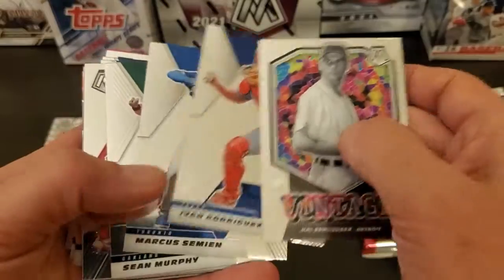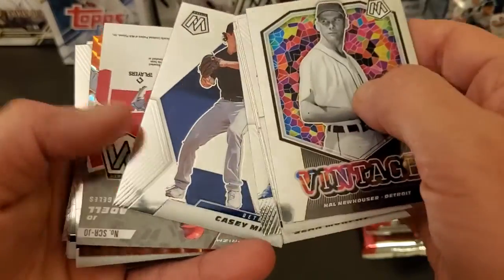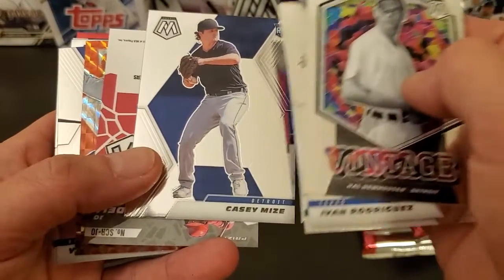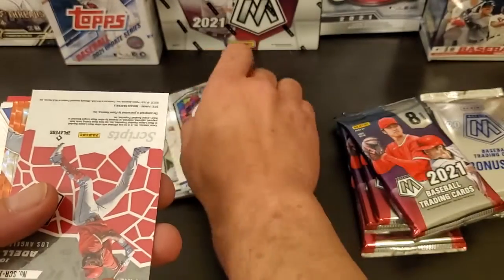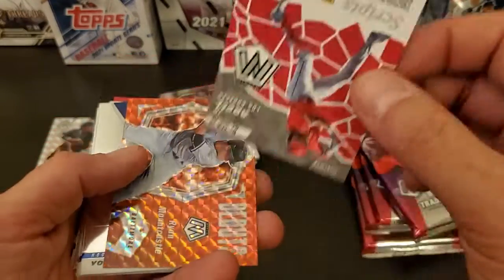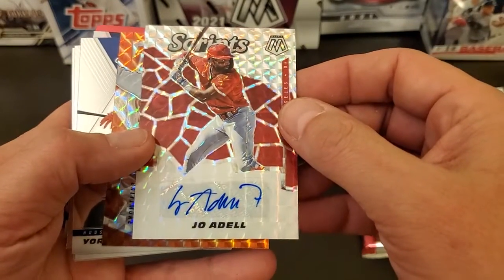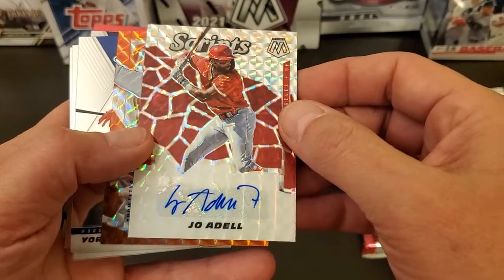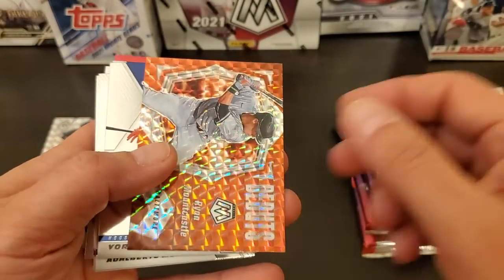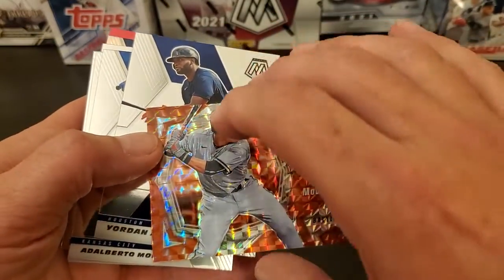Hal Neuhauser. And there's our — ooh, that's a nice one. Finally! A Scripps Otto — of course it's a sticker auto. Sticker auto of Joe Adell. So that box is doing pretty good. Mountcastle prism and a Joe Adell debut.